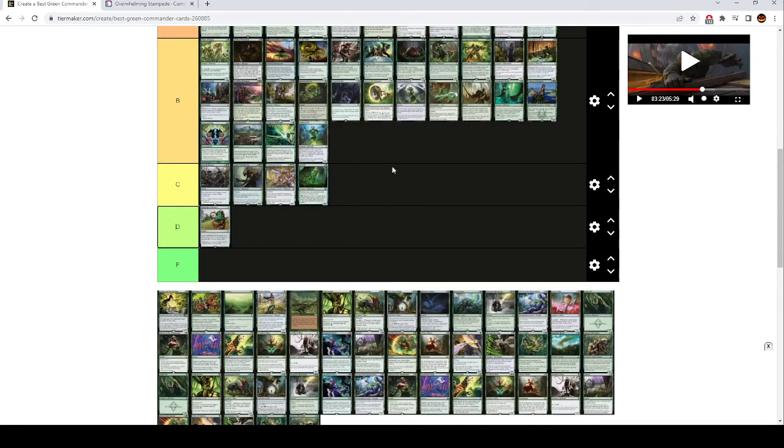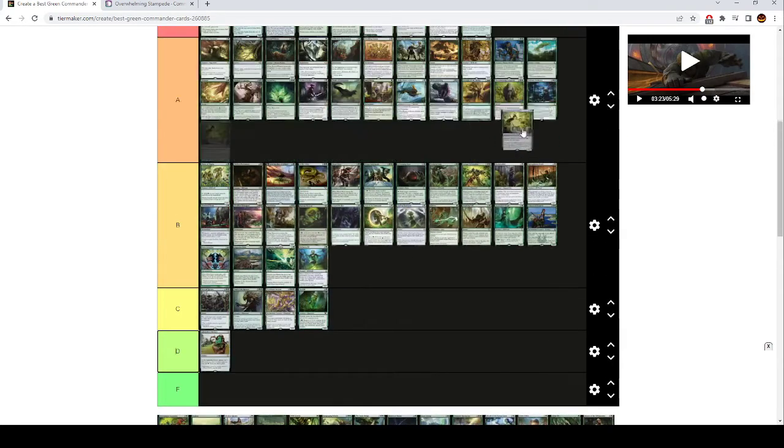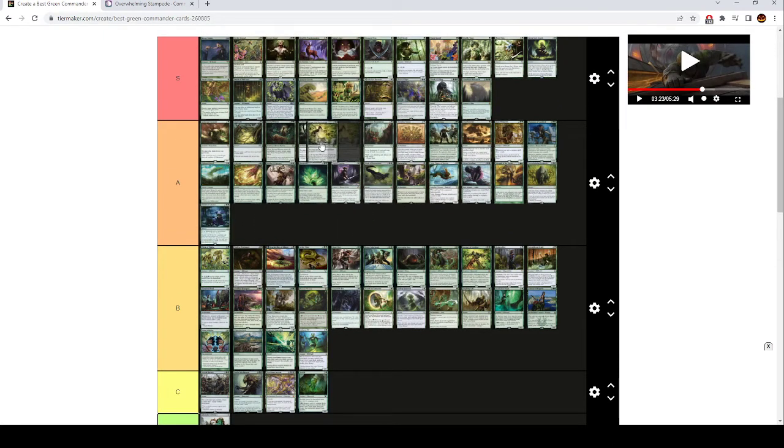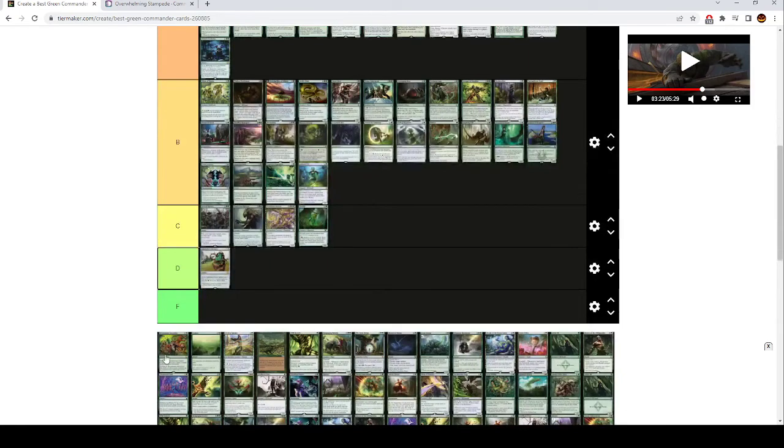Farhaven Elf is basically a Wood Elves — it's okay. Azusa, Lost but Seeking is good in Landfall decks and decks that are good at getting lots of lands, but kind of bad in everything else. Kind of goes along with Exploration and Ramunap Excavator — these cards are insane together, but you kind of have to have the right cards.